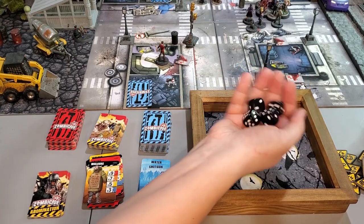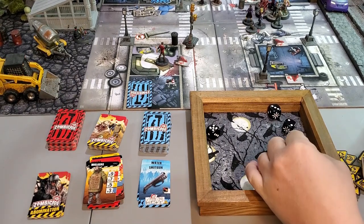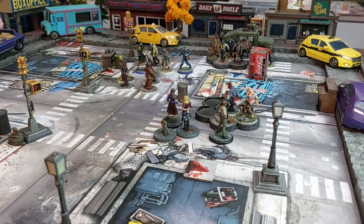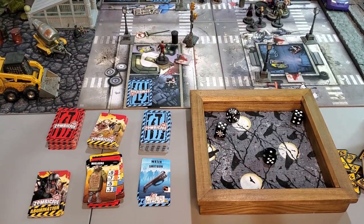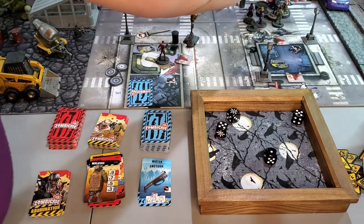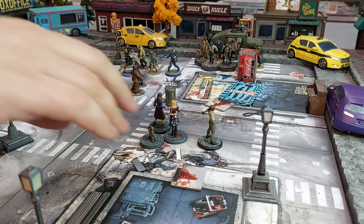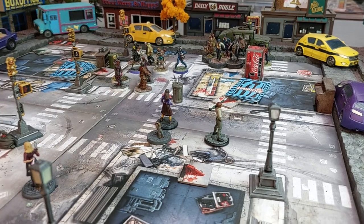Miss Trish activates and swings Mason's Sledgehammer — four dice hitting on fives. She gets two damage. On a six it's a war cry, doing three damage. She swings again, getting two more kills. She uses her remaining activations to move further up the street.